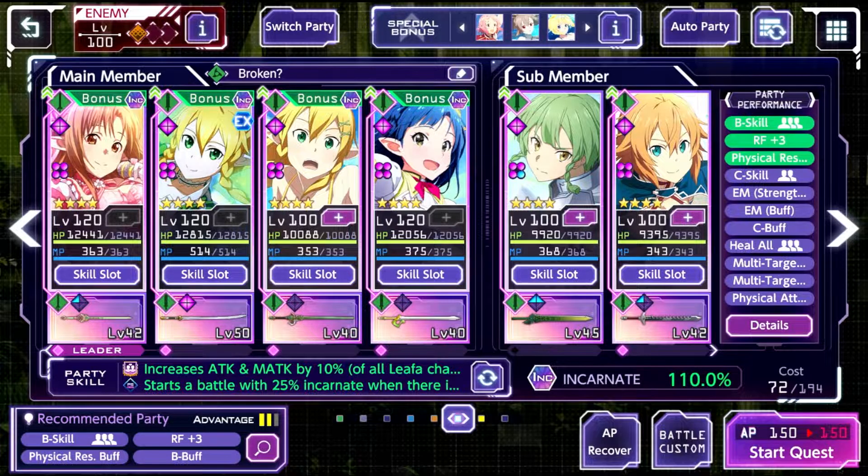We have the new Asuna in order to activate an active link, but she does have it with Leafa. So that's why we're taking Asuna there — of course for the special RF ability as well. And then we've got basically the trio here. This is something I've been wanting to try out and see exactly how much damage we would actually do.